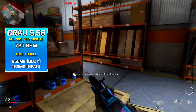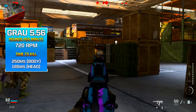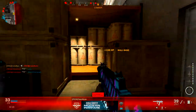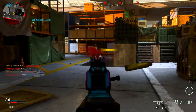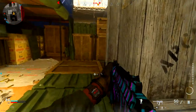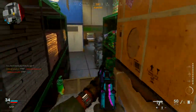Let's talk about the time to kill. The time to kill is 250 milliseconds to the body and 165 milliseconds to the head. Some weapons in this game don't even aim down their sights faster than 165 milliseconds, so you can imagine how fast this weapon actually kills. Always go for those headshots when possible.